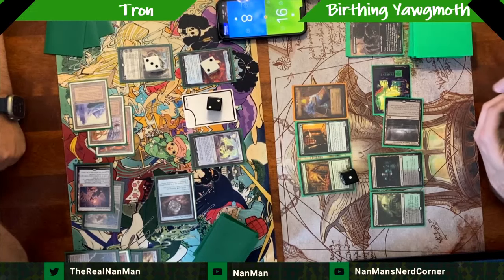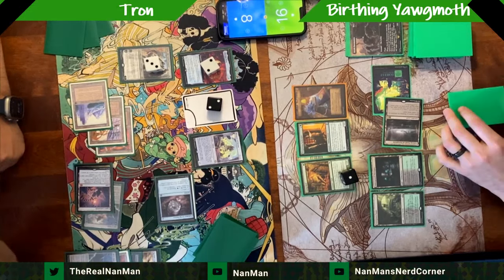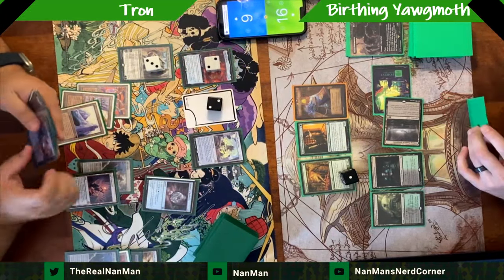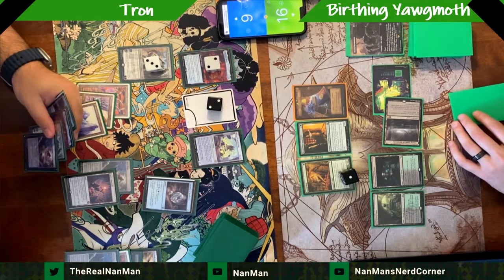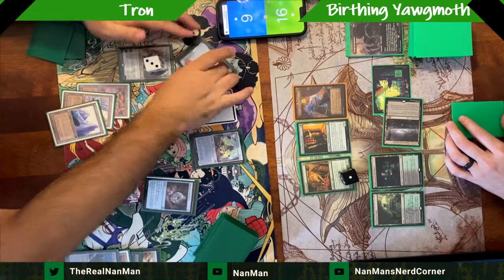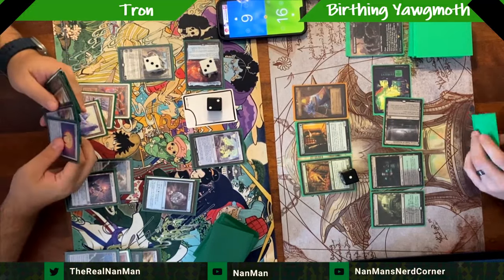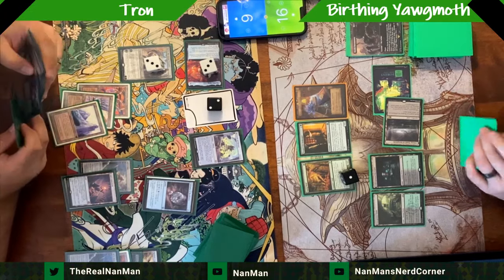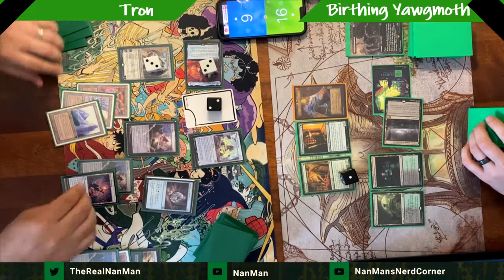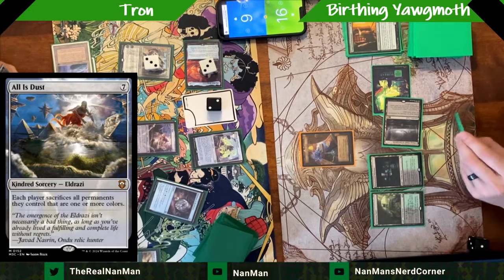Here's our Prosperous Innkeeper again. This is not a traditional card in regular Yawgmoth, but having additional two-drops, making treasure, and gaining life — it's fine as a one-of in the Birthing list. Doesn't help us here because Karn shuts down that treasure. Drawing more cards and getting more information — looking at this board state, the Tron player is driving the bus; they basically have the game locked up.